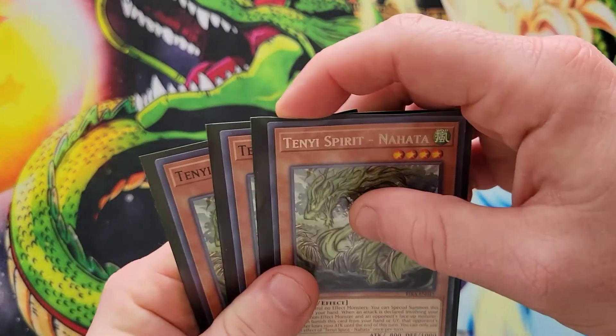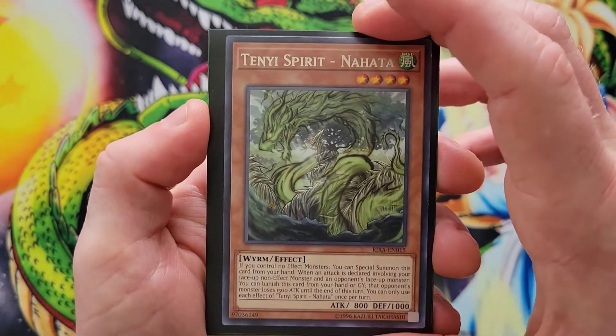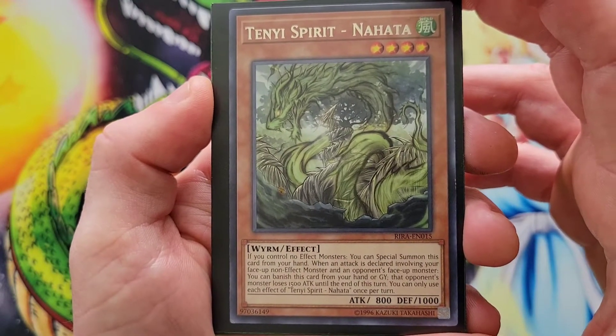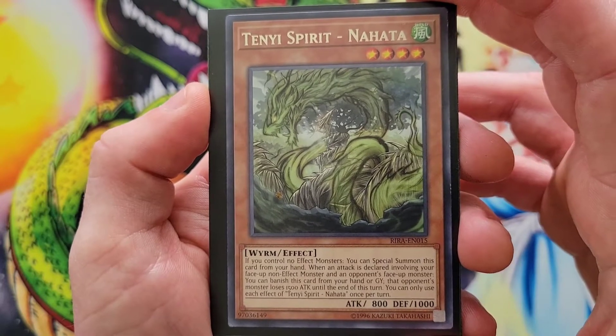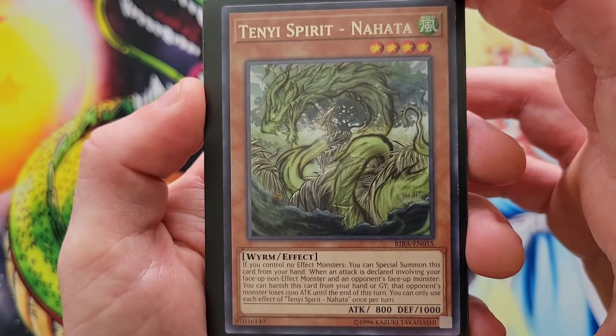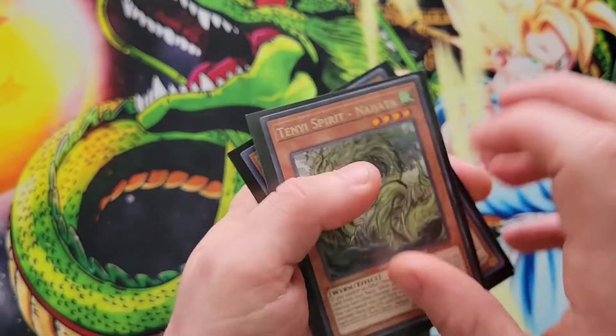You also want to run triple copies of Ten-Ye Spirit Nahada. It can be special summoned if you control no effect monsters. Its secondary effect is: when an attack is declared involving your face-up non-effect monster and an opponent's face-up monster, you can banish this card from your hand or graveyard and that opponent's monster loses 1500 attack until the end of this turn. Run three of those.